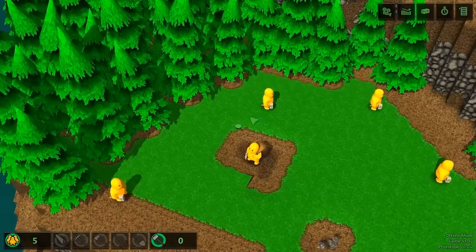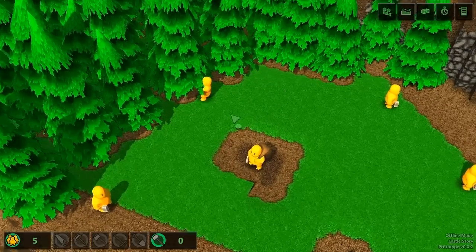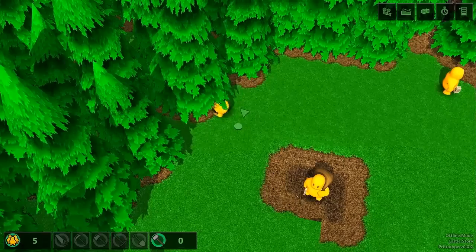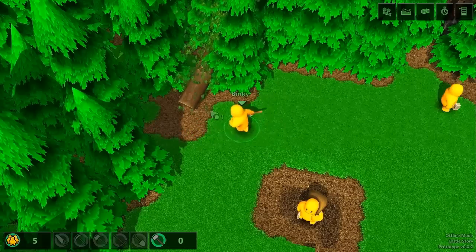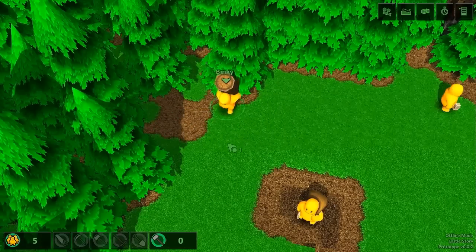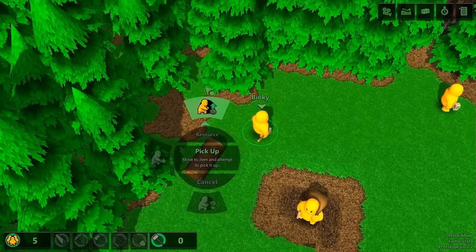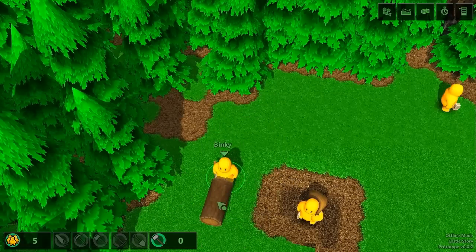The pie menu also has the advantage of being very fast and intuitive. By mapping certain actions to directions that make sense, the player can easily remember the position of certain buttons and activate them quickly. In this case, I can ask this Bricktron to pick up a log by swiping upwards, and then ask him to put down the log by swiping downwards. These actions can be repeated quickly and easily because the buttons are mapped to directions that are logically linked to their action.